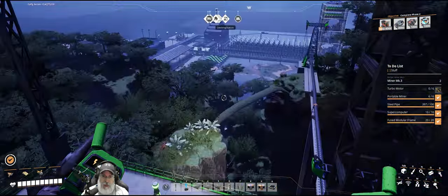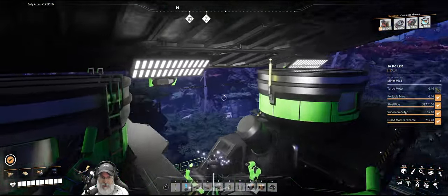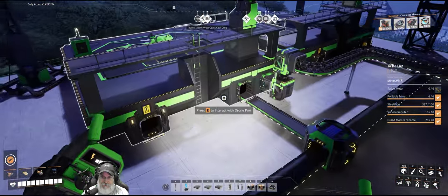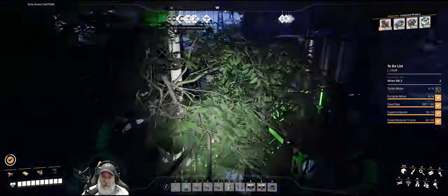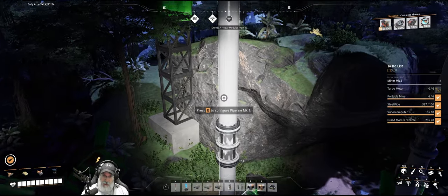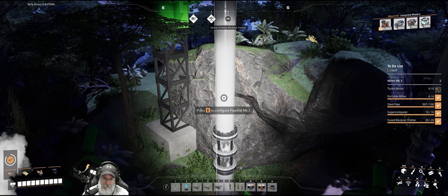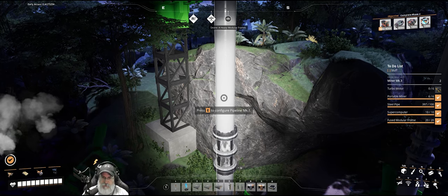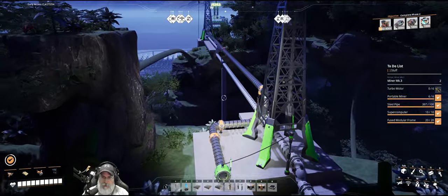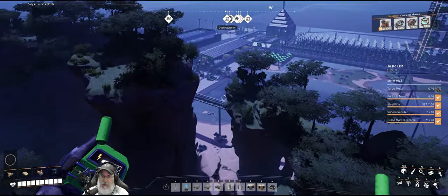I don't know if I had put these lights in here before the last episode, but we've got lights here. The only other thing I did different is I changed all the gas pipes to a light gray color. I'm using black for oil, blue for water, yellow for fuel, red for turbo fuel, and white for gas. Just wanted to show you that, let's fly back down to the base.